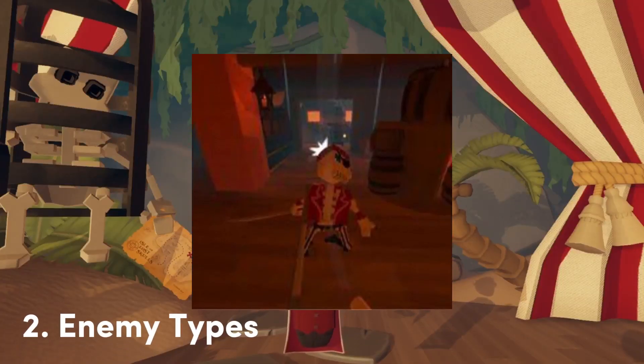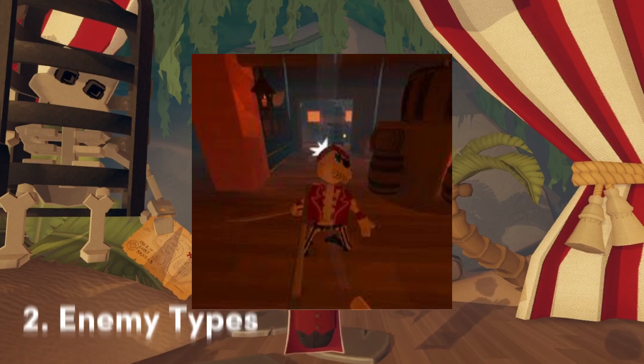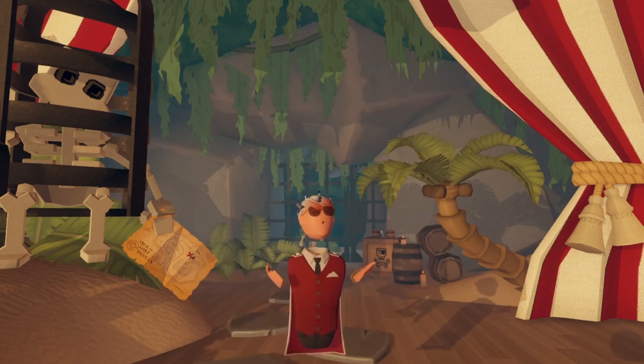The first enemy you'll encounter is the Swashbuckler skeleton, and they will attack you with a cutlass. In order to defeat them, you'll need to block their strikes with a melee weapon of your own. Doing this will stun them and give you a chance to fight back. In my experience, these guys are the most common enemy, especially in the first few levels.